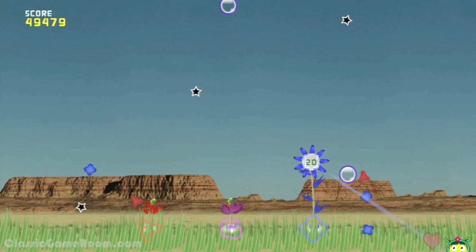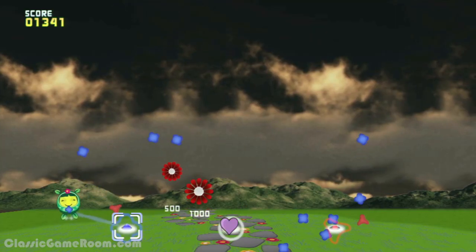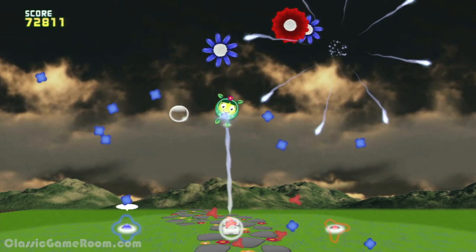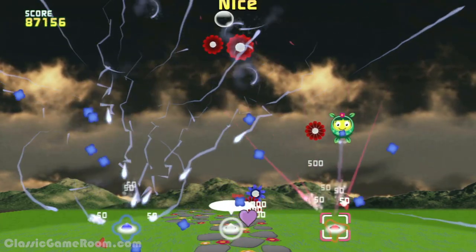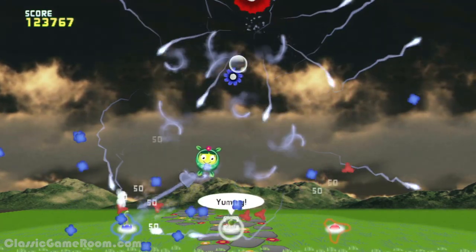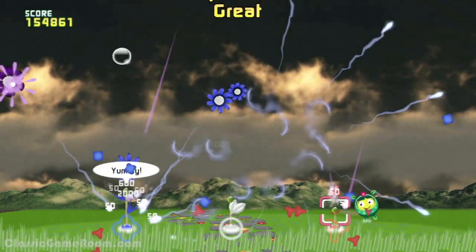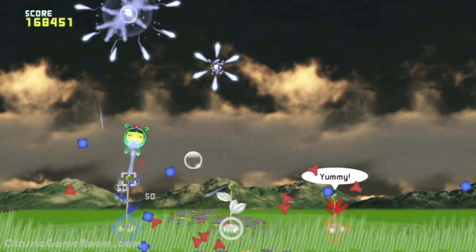The only problem is that new control scheme is rough. The game was designed for the Wii Remote — originally it was played with the pointer, which was awesome. But on the Wii U, it's played with this cumbersome combination of shoulder buttons. You hold down L or R to lock onto a flower, then press ZL or ZR to switch flowers, but you also have to be near them to switch. It just takes a long time to get used to it, and even then it's never a very smooth or intuitive control scheme.